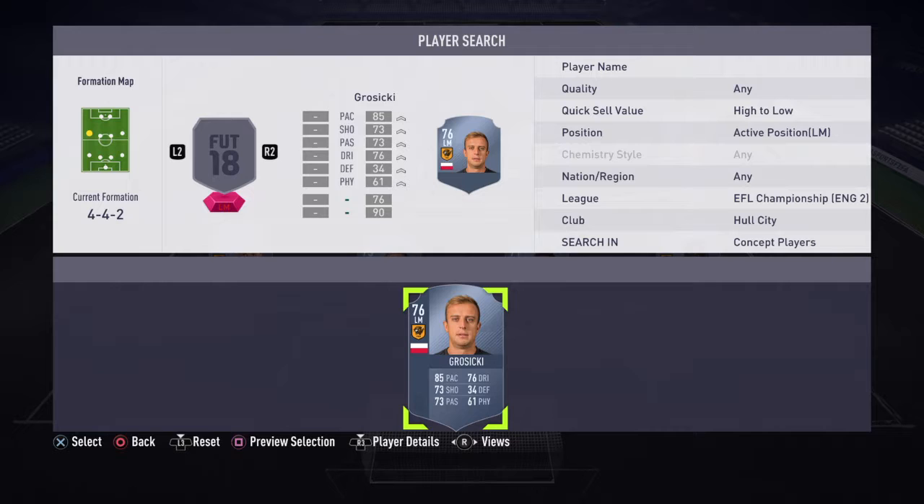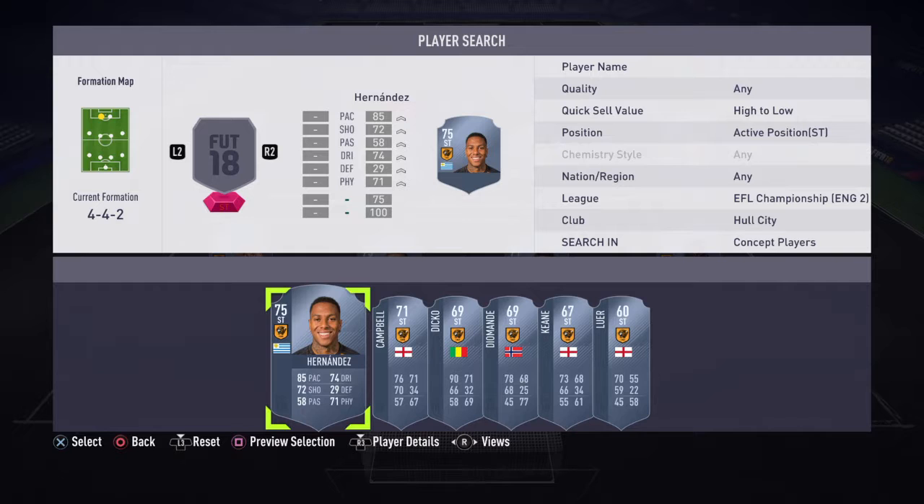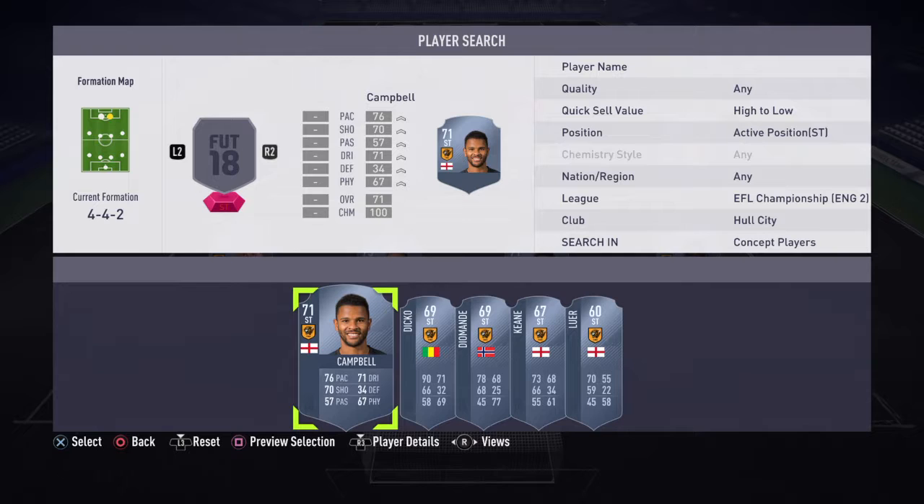At left mid we've got Kamil Grosicki, who has a decent card — I think his pace should be a little bit higher but that's EA for you. He goes in there, decent card, left mid. Then our two strikers: we are going to go with Abel Hernandez, who is out injured — scored a hat trick then got injured and is now out for the full season — but he has a good card. Next to him we've got Fraser Campbell, decent card, just pace is a bit lacking.